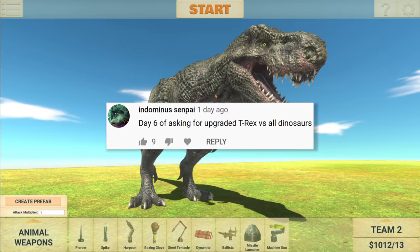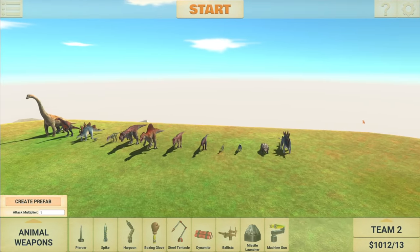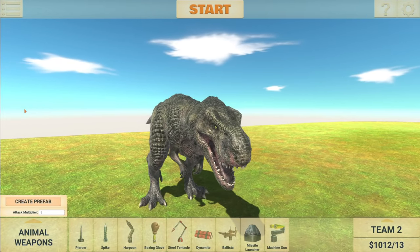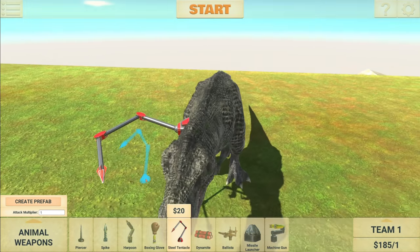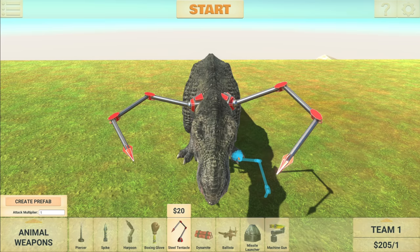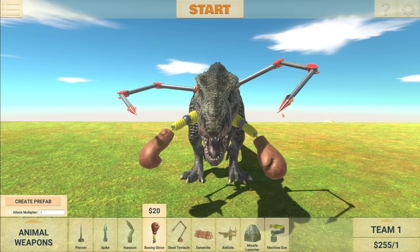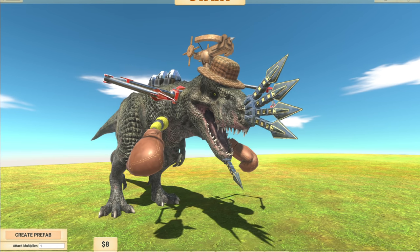Next suggestion: day six of asking for an upgraded T-Rex versus all dinosaurs. I'm really not too sure if the T-Rex will be able to take down all of these dinosaurs — we have carnivorous dinosaurs and herbivores — but I have a plan. We can go a little crazy with the weapons and hopefully he stands a much better chance of surviving. Is it weird if we had a boxing glove? He has tiny little T-Rex hands, so he definitely needs something like that. Even though he has tentacles, it's all a little wonky — but give him a hat as well, why not.